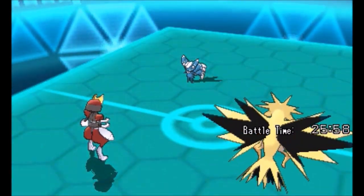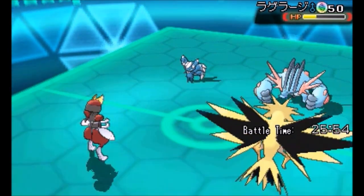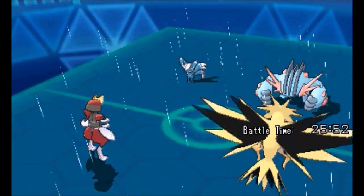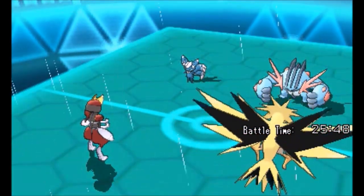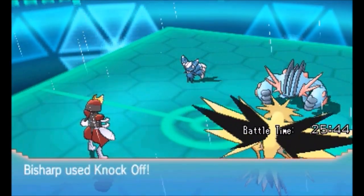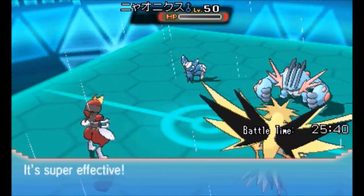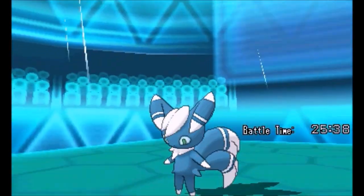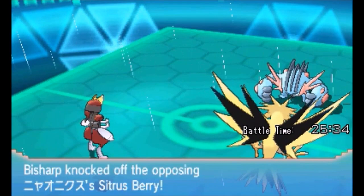Mega Swampert comes in. Meowstic goes for Rain Dance! Earlier I said I didn't see a way of setting Swampert up, but I guess that's how you go for it. I did not expect to see that — it's actually going to help out my opponent a lot, and I might be in some trouble. But this Knock-Off should KO the Meowstic — and it does. So I'm up 4-2, but Mega Swampert is actually in a position to sweep me, which is kind of scary.